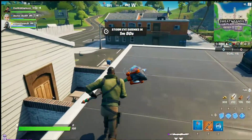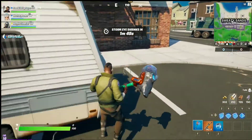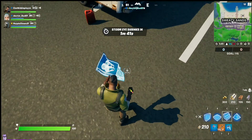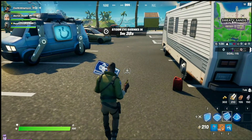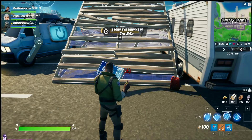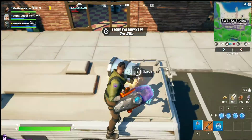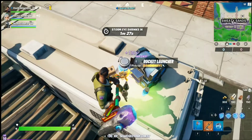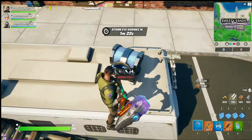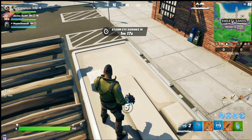I can see a chest over there — there it is. We can use that just as a bounce pad. Let's open this chest because we're definitely going to need it. We just got a rocket launcher and some ammo — this is going to be super cool! Before anything, I'm probably just going to drink up some shield.